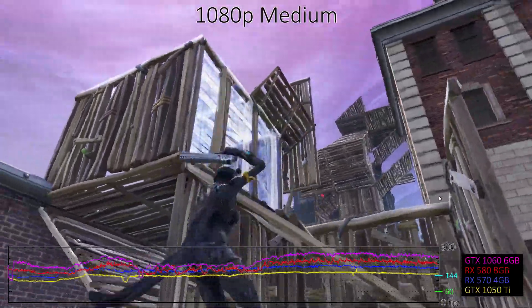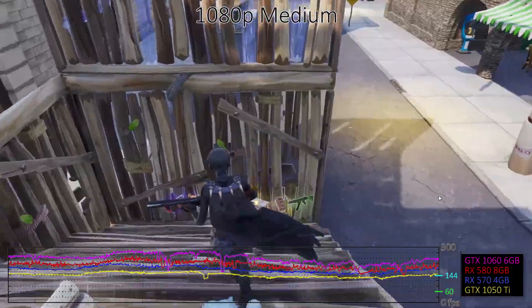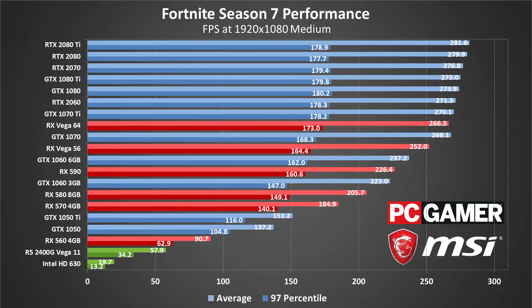For budget cards where you'd want to run 1080p medium, the 1050 and 1050 Ti are vastly superior to the RX 560. The GTX 1060 cards also surpass the RX 570 and 580, but the RX 590 does manage to beat at least the GTX 1060 3GB. But if we're looking strictly at acceptable performance, all the GPUs still break 60fps.